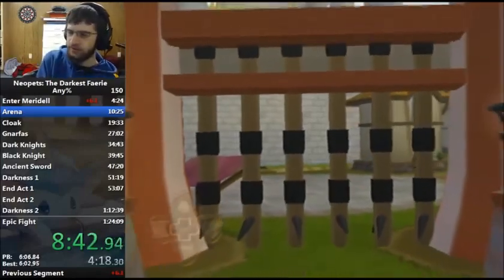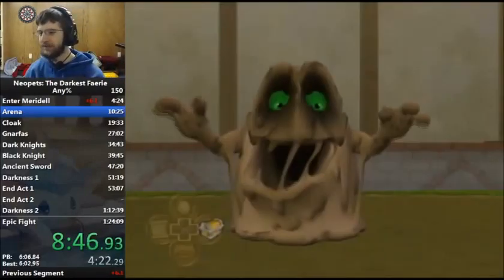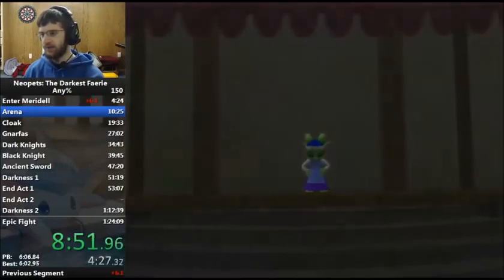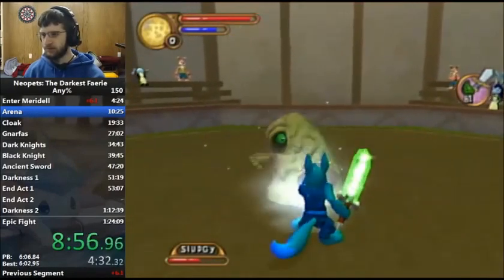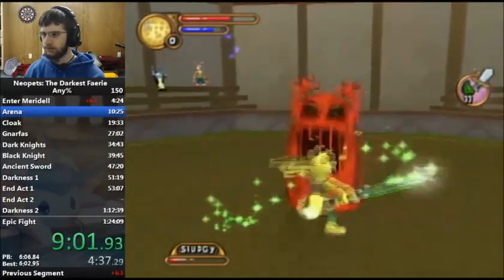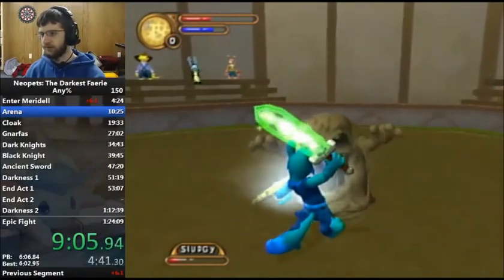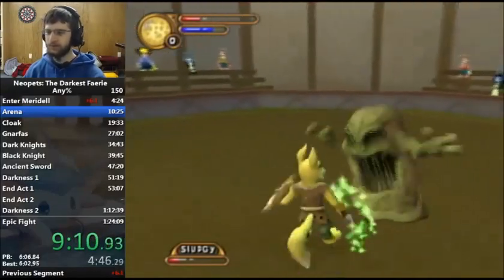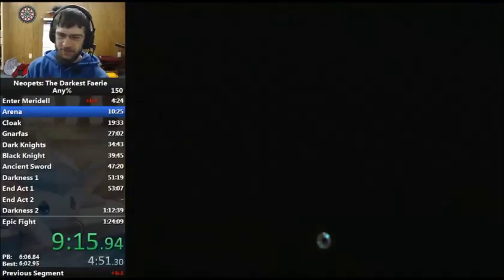This one is Sludgy. Sludgy is very RNG-dependent and I really don't want him to kill me. There are some RNG strengths to this guy and he will, in fact, kill you. I want him to do a sideswing — it's the only thing I can counter. Alright, I could've gone better, but I didn't die. If he kills me, it wastes like 40 seconds each play.